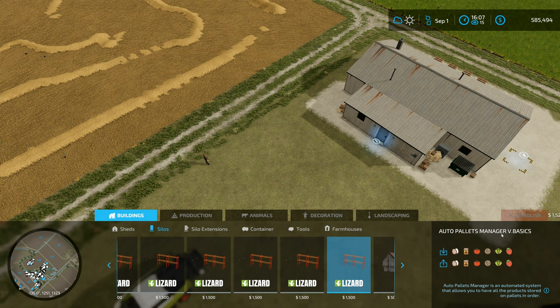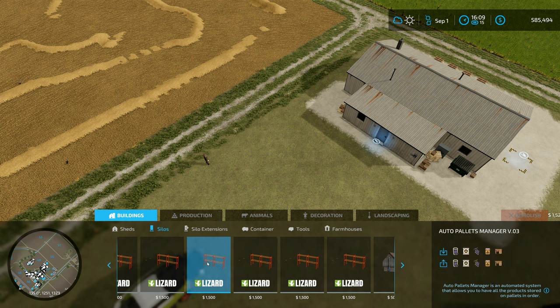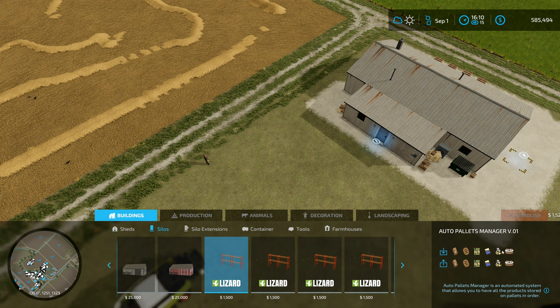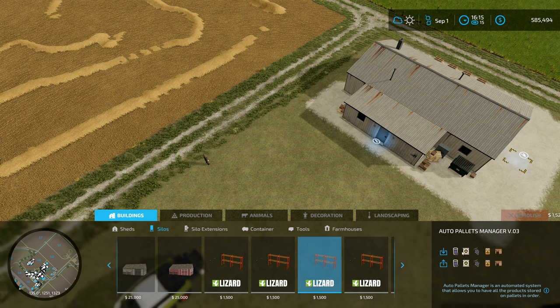Auto Pallet Manager — the basics, version 0.05. You've got different ones that take different things — planks, bread, cereal, flour. I'm assuming all three types of oil and cake. And then this one's got eggs and cheese. This one has got the grape products. Is that flour? No, that's butter. Cheese in there, and then honey. And then here you've got olive oil — or is that just rapeseed oil and sunflower oil?